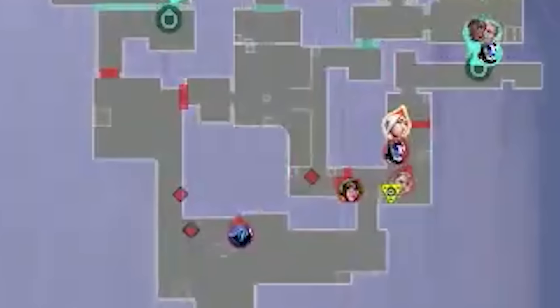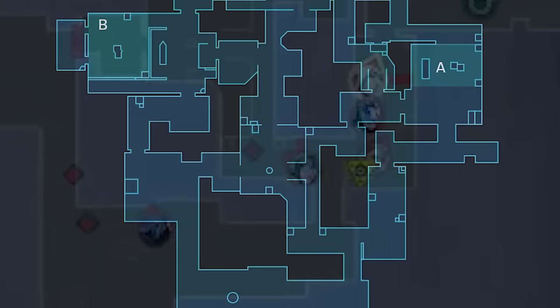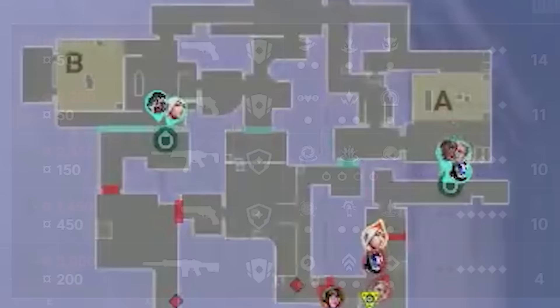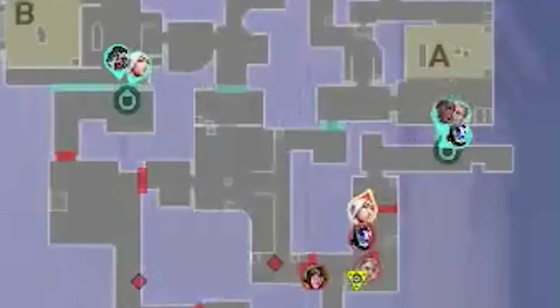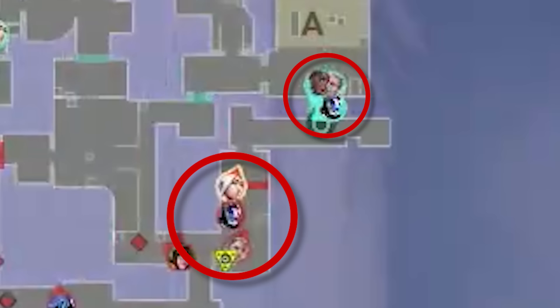Furia opened with a 1-3 heavy A default — they want to passively hold map control B and mid while the majority of the team take A main control. DRX have worse weapons; they know they're guaranteed to lose if they let the round play out normally. So they call to 3-man push A main and double aggress B main. Aggression in the mains — this is DRX's final hope. But bad luck befalls them: it's a 3v3 in A main. The numbers are even, the weapons are not.